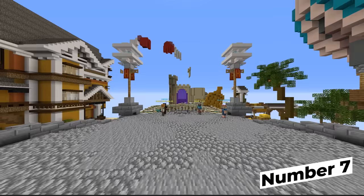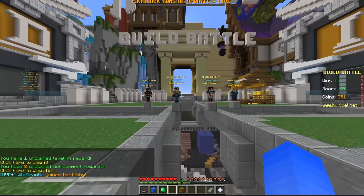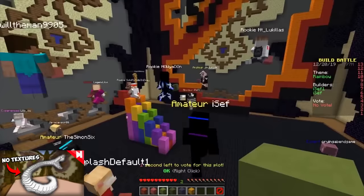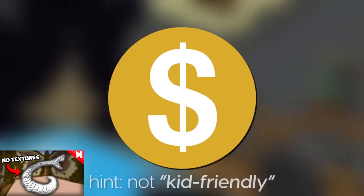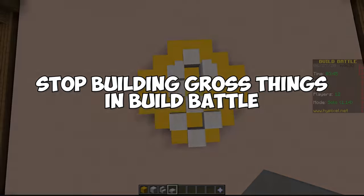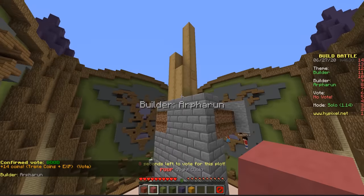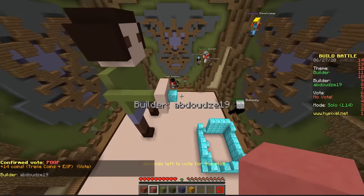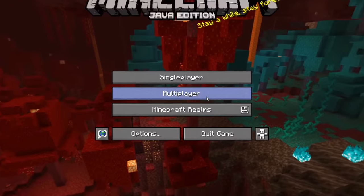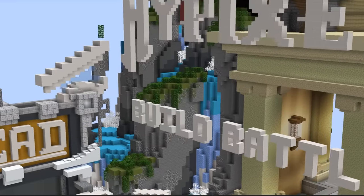This one's for all the jokesters and deviants in the bunch. When done properly, a build battle can be such a great time. But all it takes is that one person starting to make something just a little too not safe for work, and you're going to kill the whole vibe. Do you really want to go down in history as the person who built something a little demonetizable in build battle and got reported? None of the rest of the bunch wants to report you either — it's just a bad time all around.